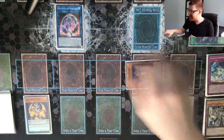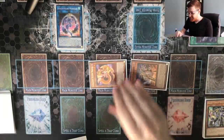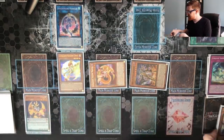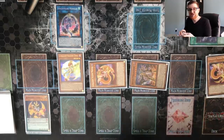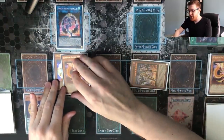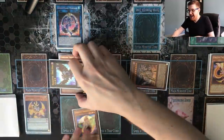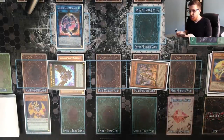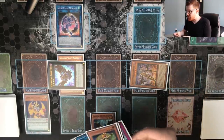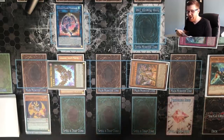We use Yellow Martin's effect in the graveyard to bounce Tiger back to our hand, then reactivate Tiger to special summon Lunalight Kaleidochick. Kaleidochick triggers — we send another Yellow Martin just to keep it in rotation. We overlay both of these for Forstrix, use Forstrix's effect to detach and add a copy of Zephyros the Elite to our hand. With Zephyros in hand, we banish Serenade Dance, discard Zephyros, and that allows us to special summon any of our Lunalights from the deck — we grab Emerald Bird.